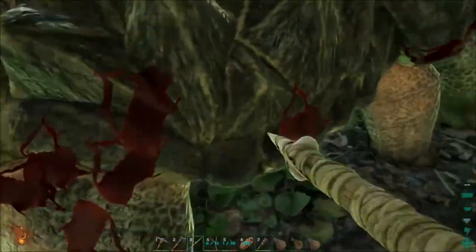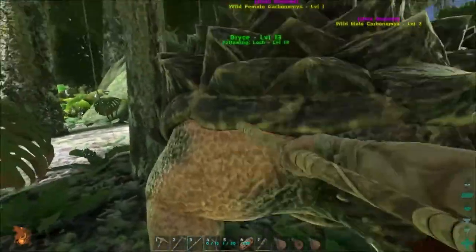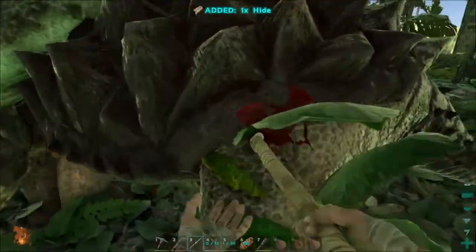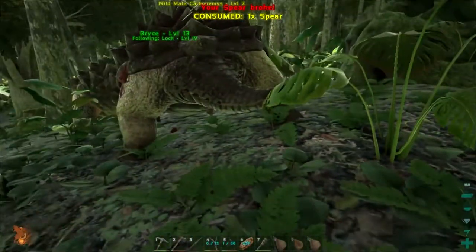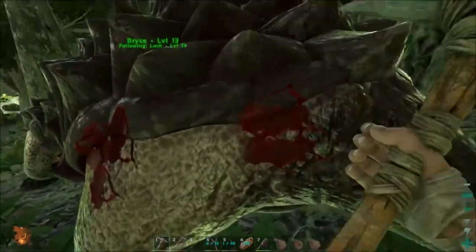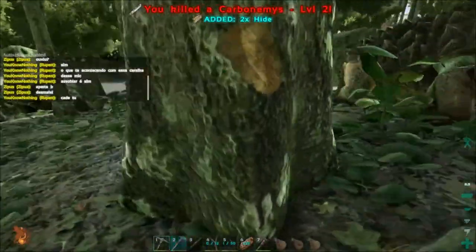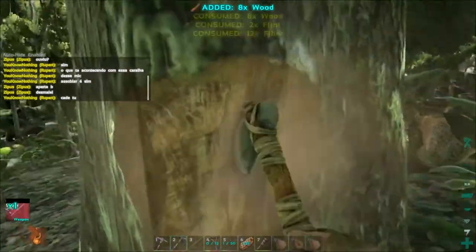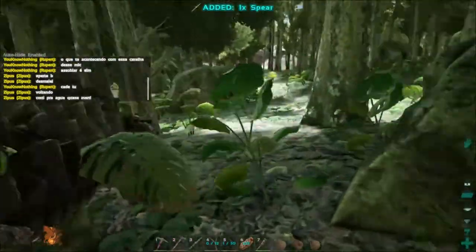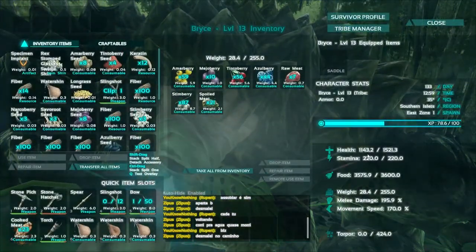They do have a lot of health so they take a while to kill and will probably break my spear. This friend has come to join the fight. One thing about dinos is they will help out their species if they're under attack, so be careful when you're pulling. And as you can see my spear just broke. I'll just gather some more resources to repair my spear.